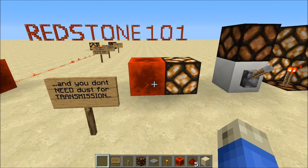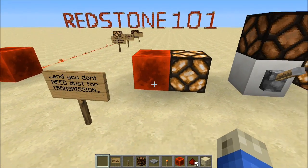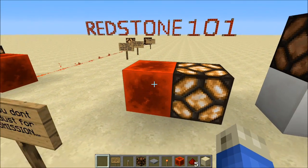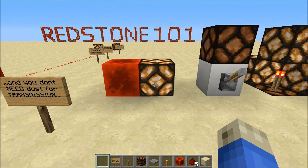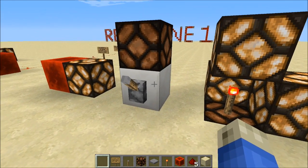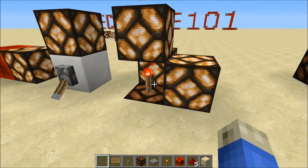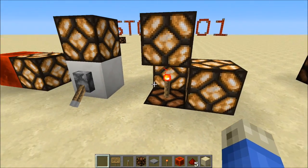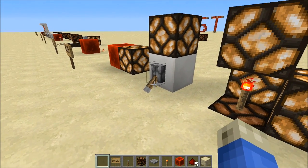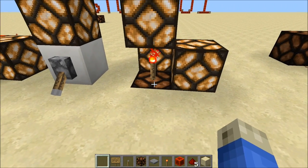The second part of the circuit is transmission. You don't actually need dust for transmission. As you can see, a redstone block will transmit power directly next to it. I can power this block with the switch, transmit power next to it. And then the torch can power things next to it and above it without dust — no dust necessary. You can see it doesn't power the block under here.